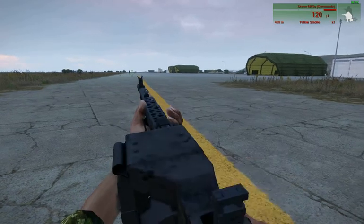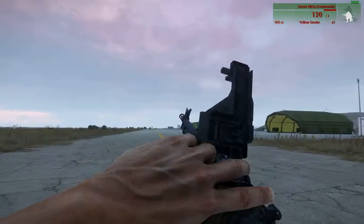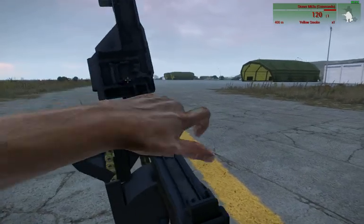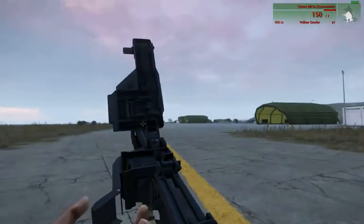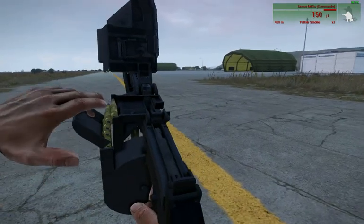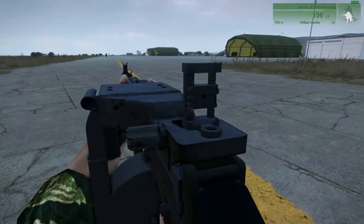Now with this weapon, you'll realize that the feed tray cover has the rear sight on it. Because of that, when the feed tray cover goes up, it takes the sight with it. When I show you the bones for this, you'll basically understand why it's part of the feed tray cover - because it has to move when the feed tray cover does.